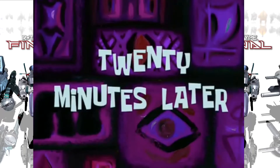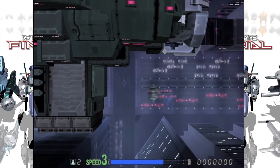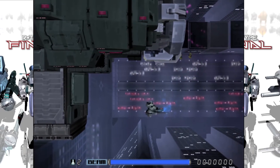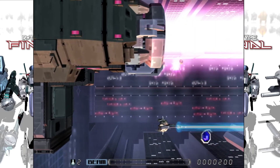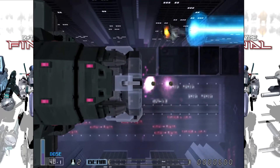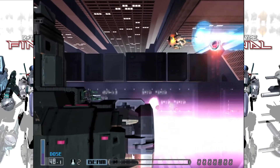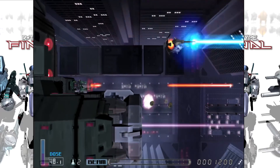20 minutes later, unlocked another one. I may have to switch back to the ship I was using before this — its laser projectile I think is better than the Grace Notes, even though I think the Grace Notes' wave cannon is a little more effective for doing damage.